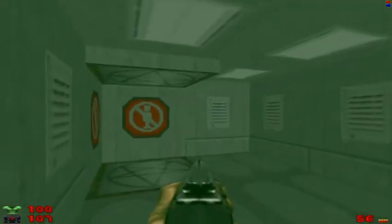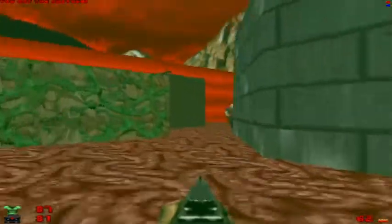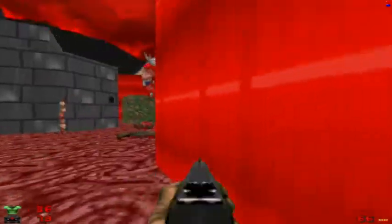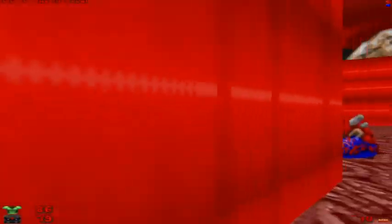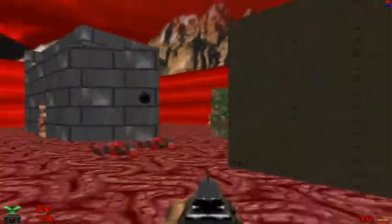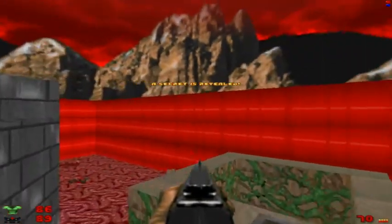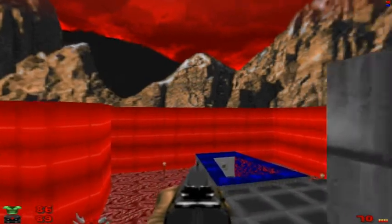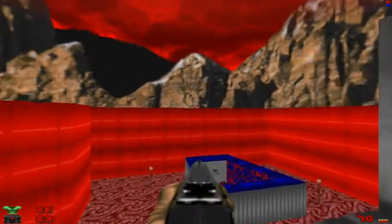I'm going to take the teleporter on the left and grab that chainsaw — actually, let's just drop down first and take care of all the baddies. Get the Gunners first — there are about half a dozen. They troll you with this one. It's actually a pretty clever little secret — I like it. You remember the fake exit in Halls of the Damned? They ramp it up here. The cleverness is ramped up, I think. We grabbed all the stuff down here, mostly shotgun shells. We'll go back up and grab the chainsaw. That right there is the secret exit in E3M6 Mount Erebus — well, that's the fake exit for Bunker. Very nice troll job — that's well done.